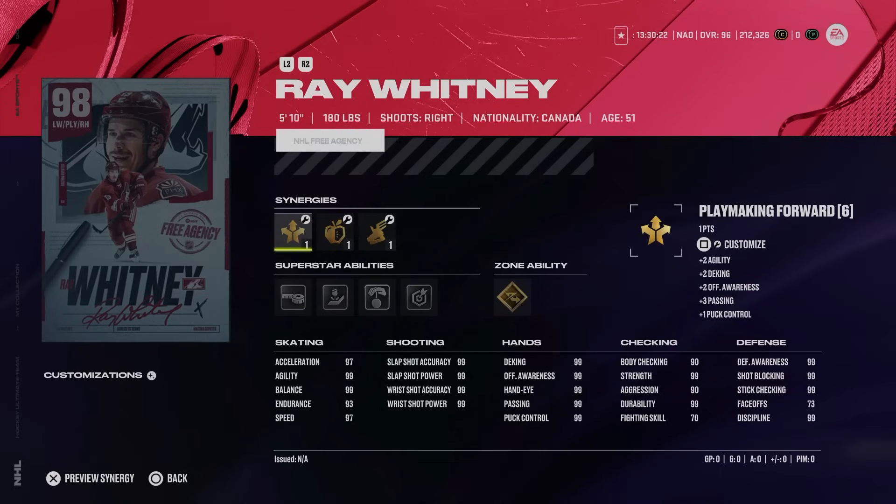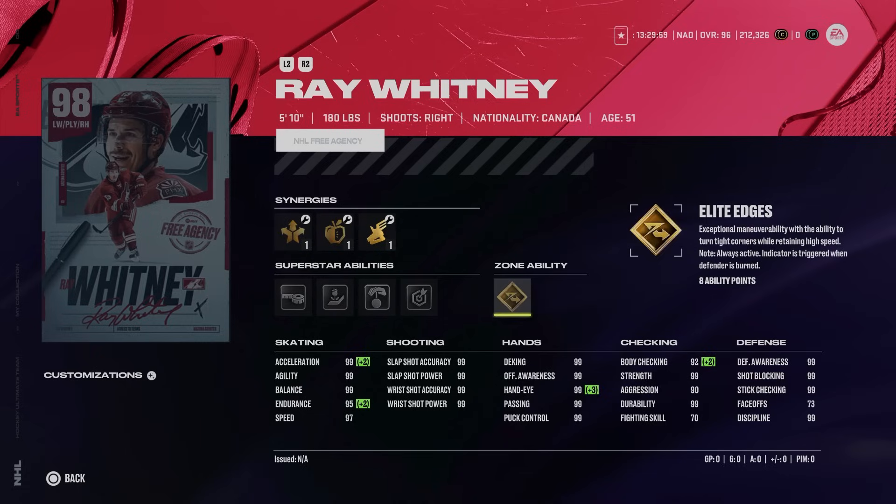Starting with the new week two master set player items, we've got the 98 Ray Whitney, a right-handed winger with accelerator boost getting his acceleration up to 99. Unfortunately no secondary speed increase, so that's capped at 97. He has 99 hand stats, shooting, and pretty much everything else other than face-offs. He comes with gold elite edges, snipe, puck on a string, backhand beauty, and tape to tape — a pretty rough ability combination, making him a pure theme team player item.